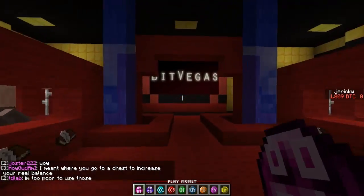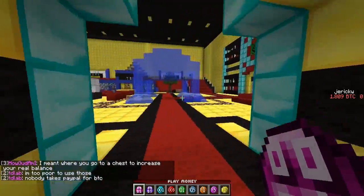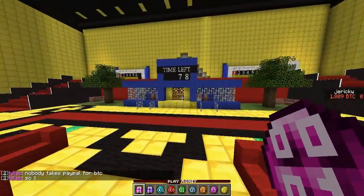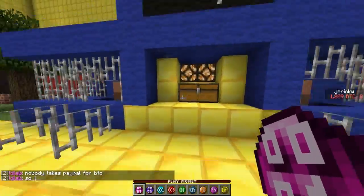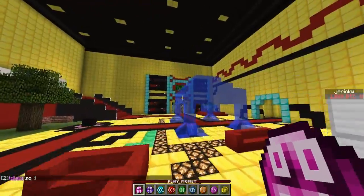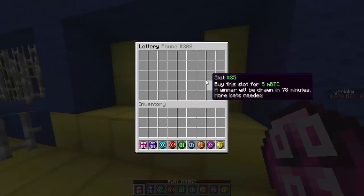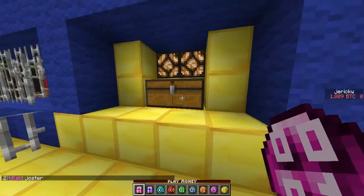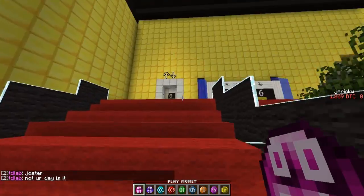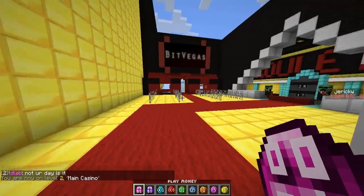First off, you can see it just looks really nice. You can definitely tell it's extra because it is Bitcoin Vegas — a Bitcoin casino through Minecraft. The very first thing on the first floor: there's a hotel and item shop, both closed at the time. There's a lottery by slot, and once it's drawn at the end the winner gets all of it. Let's continue on and I'll explain more as we go further — on the second floor now, the main casino.